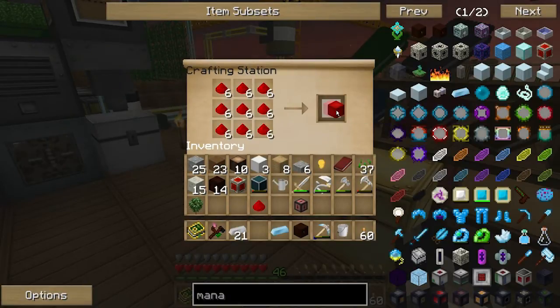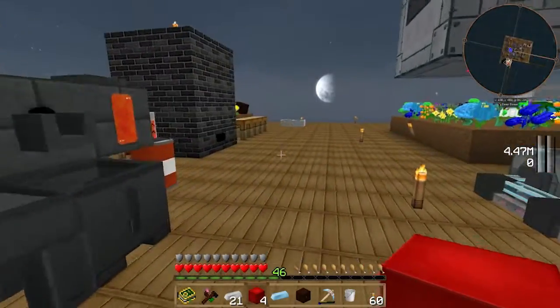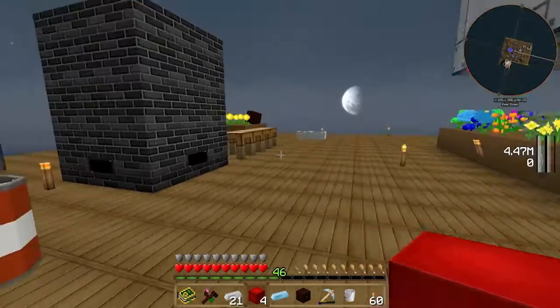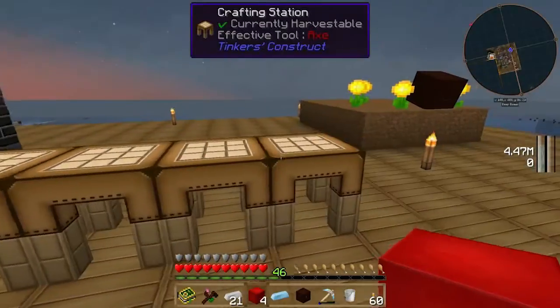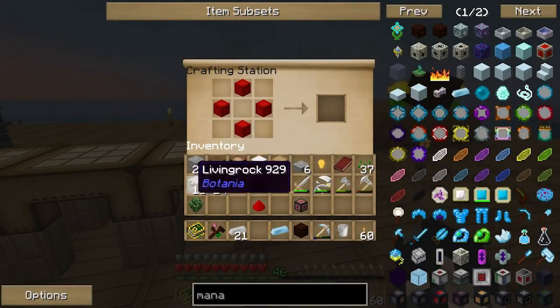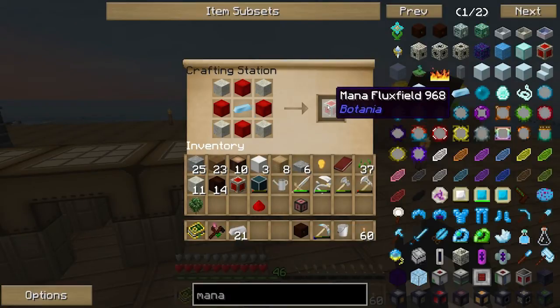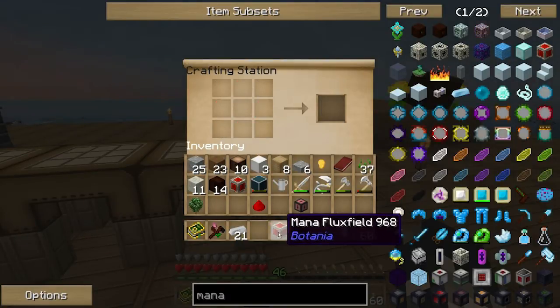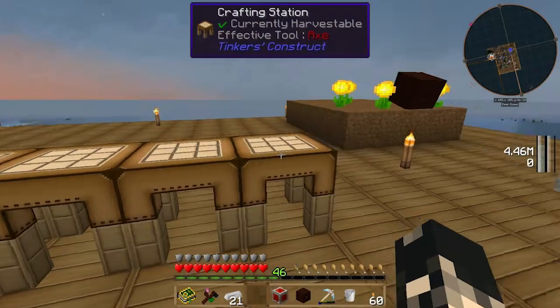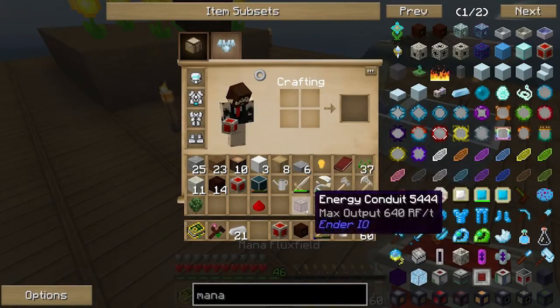We need four of these - I'm just going to craft them in. We've got four living rocks. I already made one but I'm making another one. Living rock on the outside and mana steel in the middle - there we go, Mana Flux Field from Botania.